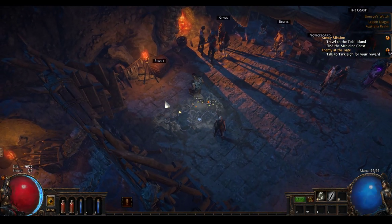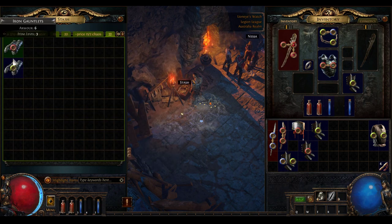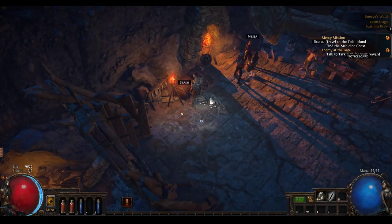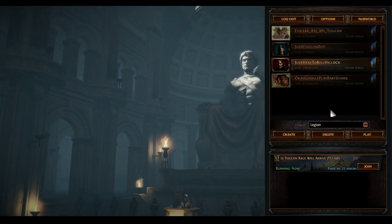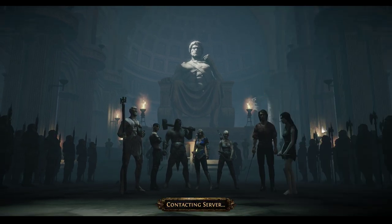That was all I wanted to do on that character — farm a couple of gloves. These are just white gloves: one is item level 1, one is item level 3 — that must have dropped from Hillock, so it's no use to me. This item level 1 one is what we wanted. That was the only reason this character exists. I got one in five runs of Hillock, so your mileage may vary. They're not particularly common.